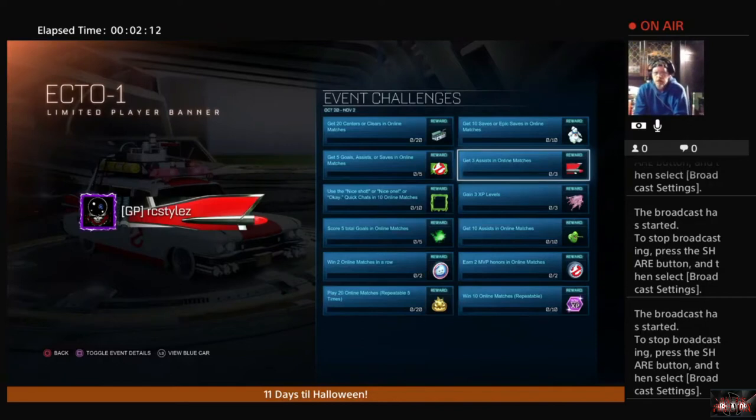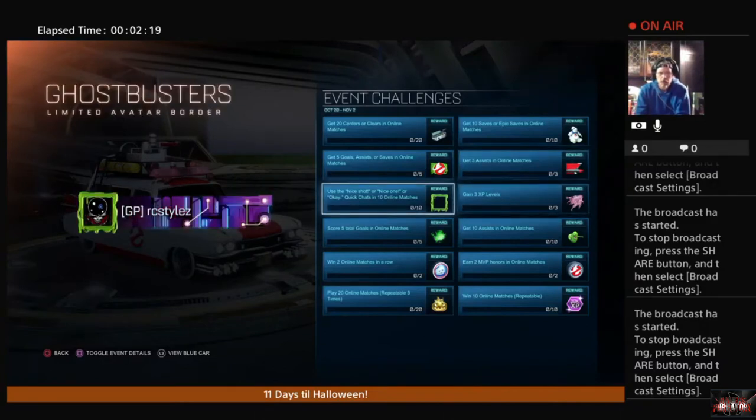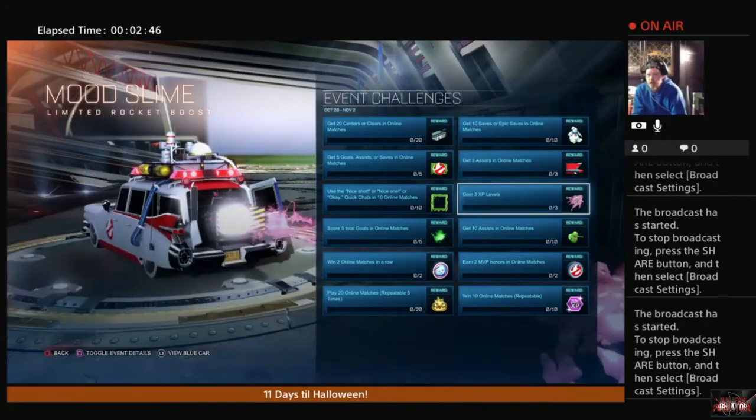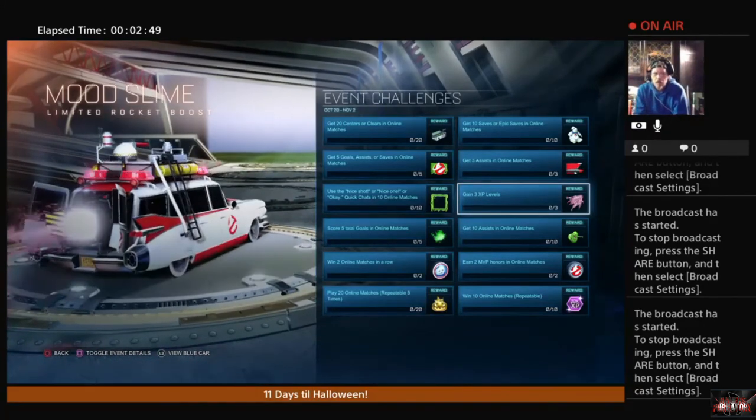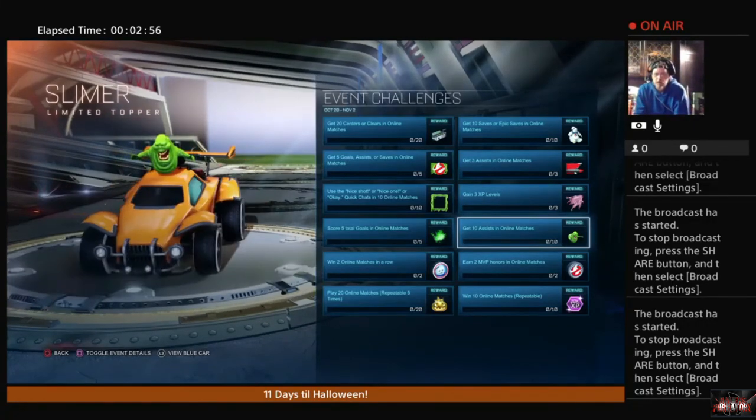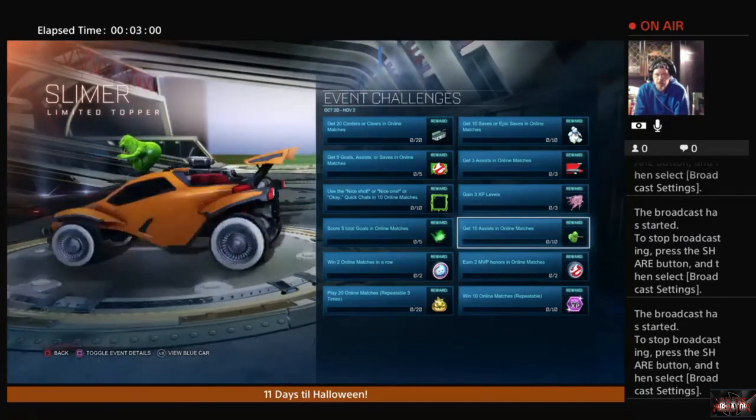...and this will give you the Ecto-1 title plate for your name plate. The Ghost Slime Frame — you're going to get this by using nice shot, nice one, or okay quick chats in 10 online matches, and that will net you that frame. Gain 3 XP levels and that is going to net you what looks like purple ectoplasm coming out of the back of your vehicle. Next up, get 10 assists in online matches, which will earn you the Slimer Topper. I actually believe I have a variation of the Slimer Topper if not this very one.